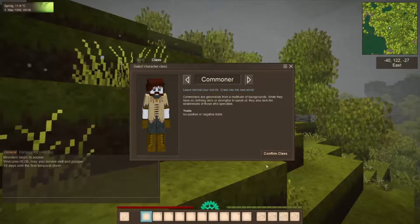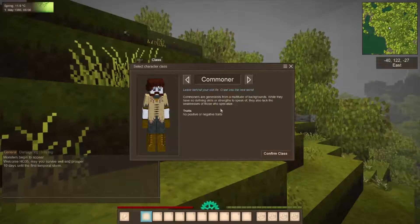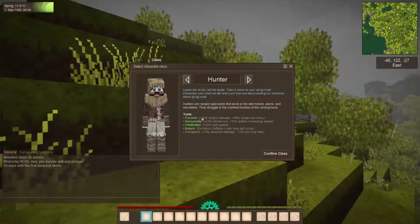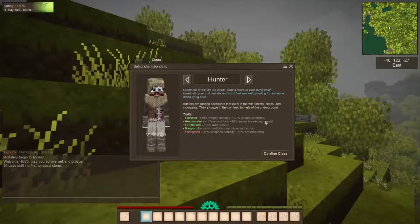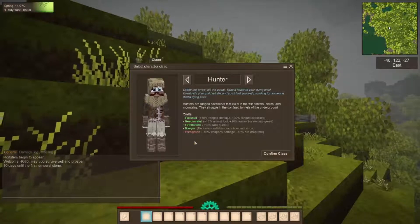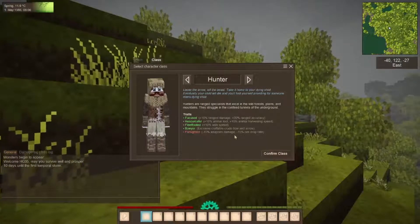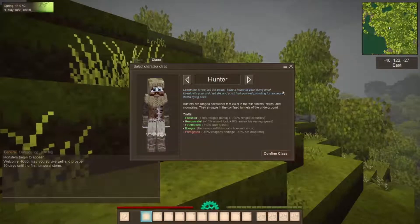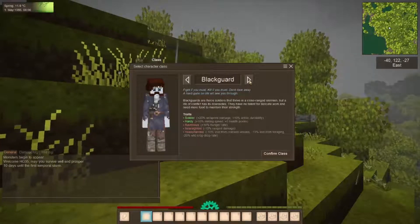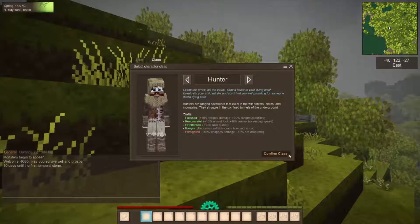So this is the class system. There are different classes and each one has different skills. The commoner doesn't give you any positive or negative traits. If you go over to the hunter, for example, it has 'Focused' — gives you 10% ranged damage and 30% more accuracy. But some of them have a disadvantage; this one is farsighted, so melee weapons are minus 15% damage and there's also a minus 15% ore drop rate. I think I'm going to do the hunter class because I've never done it before.